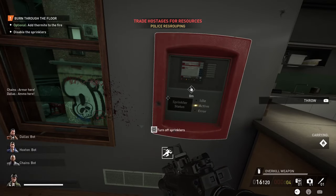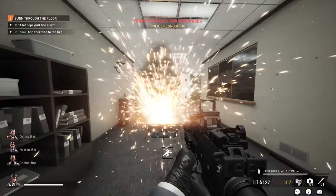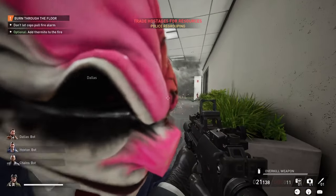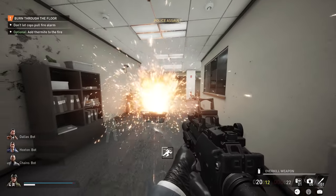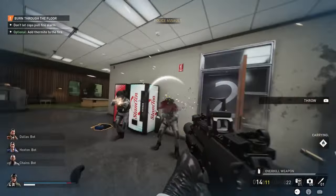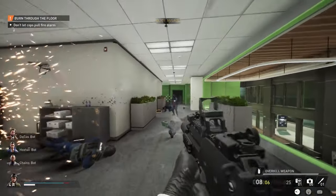The last tip is more of a PSA for No Rest for the Wicked: do not throw extra thermite into the fire one right after the other. Shade tells you not to overdo it because every time you do it triggers the sprinklers, which slows down the whole process. To determine whether you need to throw extra thermite, look at the fire itself — if it's taller than you, do not throw thermite in. Wait until the fire calms down to roughly your height, then you can throw the extra thermite bag in. If you throw it while it's too tall, it'll trigger the sprinklers unnecessarily.